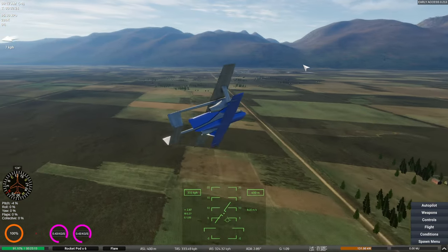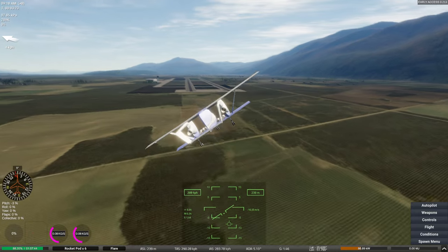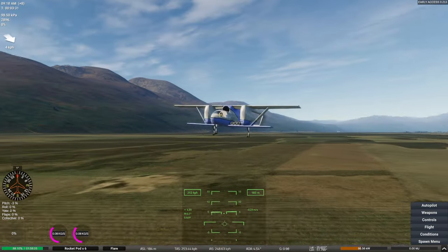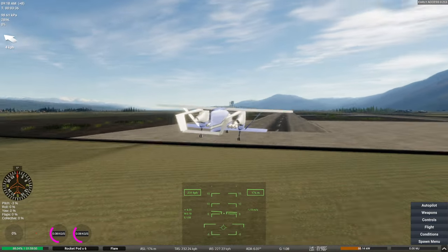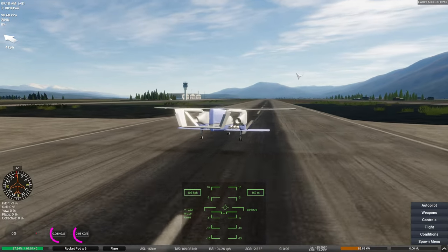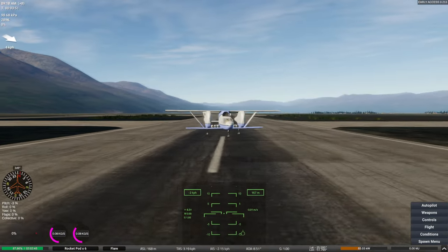We won't linger too long on this design because we've got a couple more to go through. The idle throttle on these engines might be a little bit too high — we're coming in at zero percent throttle and we don't lose speed very quickly, despite being about as aerodynamic as three bricks lined up side by side. All we need to do is touch down and use the wheel brakes. That was actually quite a short landing — that's alright.